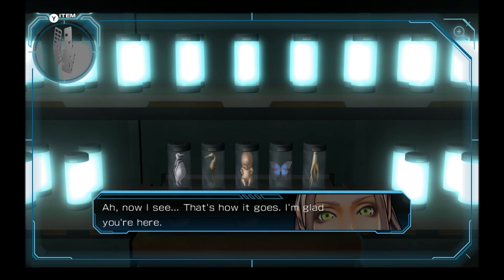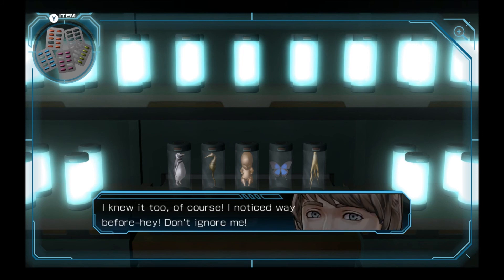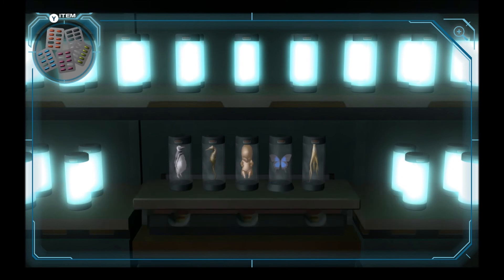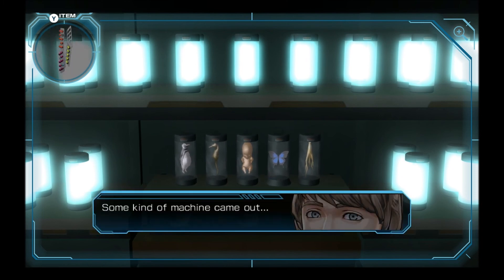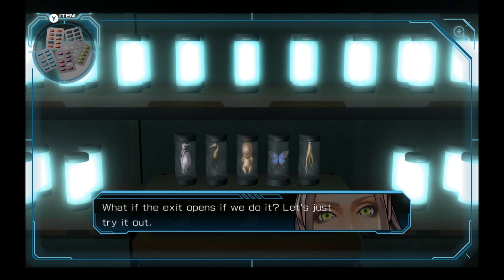Some kind of machine came out — a fingerprint authentication device. Do we have to prove our identities now? What if the exit opens if we do it? Let's just try it out.